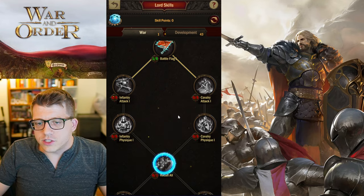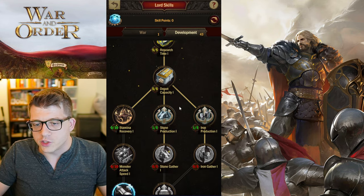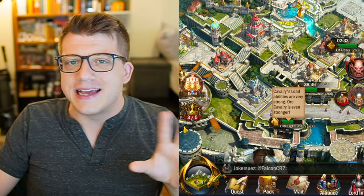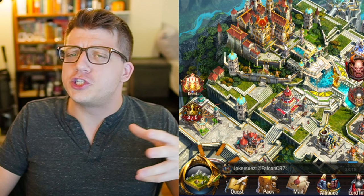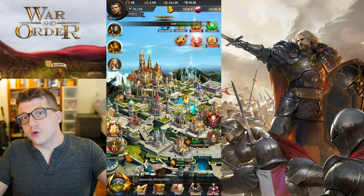As far as lord skills go, we've made a bit more progress into development, which I think is most important. We've maxed out the research time — the first one at least — which is very good. Later in the video we might actually start attacking some players — go rogue, just to spice things up. The alliance has been a little quiet lately, so I think we should stir up the pot a bit.